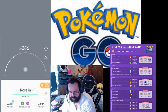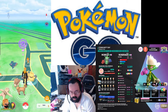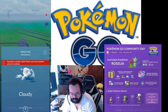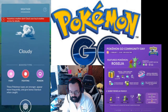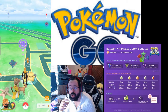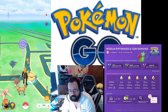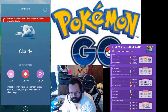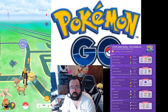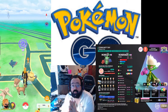Since Kanto Tour is right around the corner and I already have shinies of it, I'm not really going to be hardcore grinding. It does get boosted in Cloudy and Sunny weather — Roselia is Grass/Poison so that's Cloudy and Sunny, though bugs are boosted in rain somehow. I will be catching a lot of them since they are boosted right now, though it's still an hour and a half away, so there are still two more rotations that could change it out of being boosted.